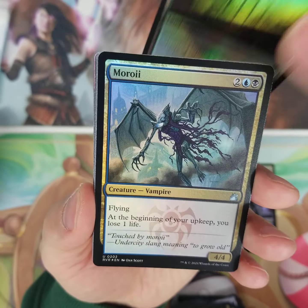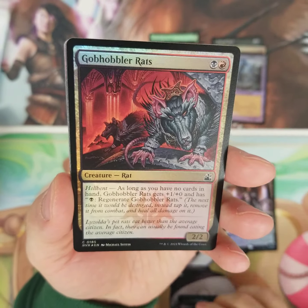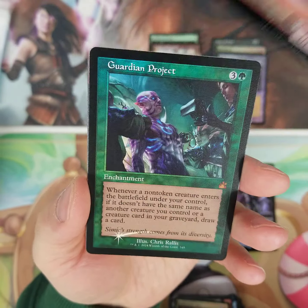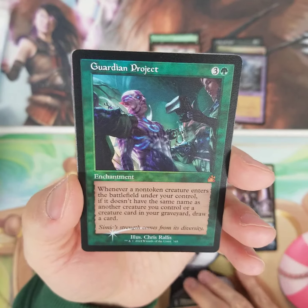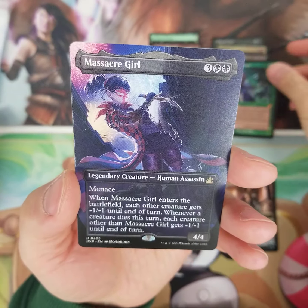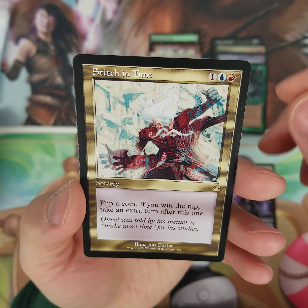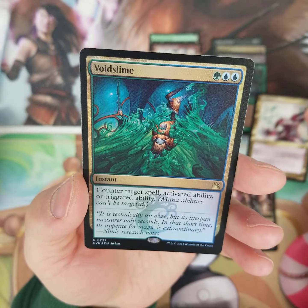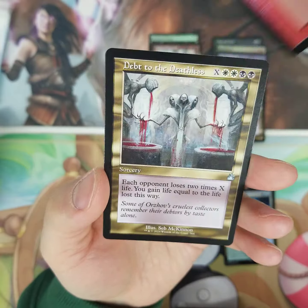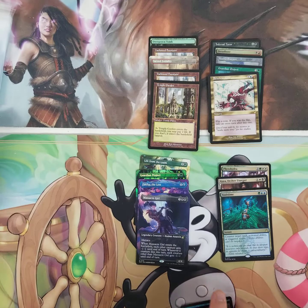Here we go with our final pack. Even if it's junk, I'm happy. Guardian Project — that is a retro foil mythic Guardian Project. Massacre Girl in the anime. And Stitch in Time. And Void Slime. Absolute heat. That was so fun.